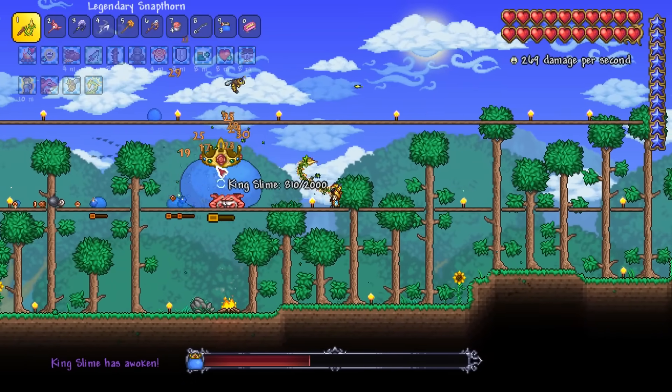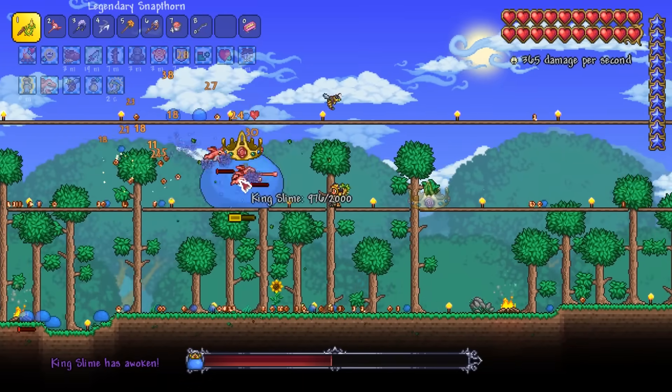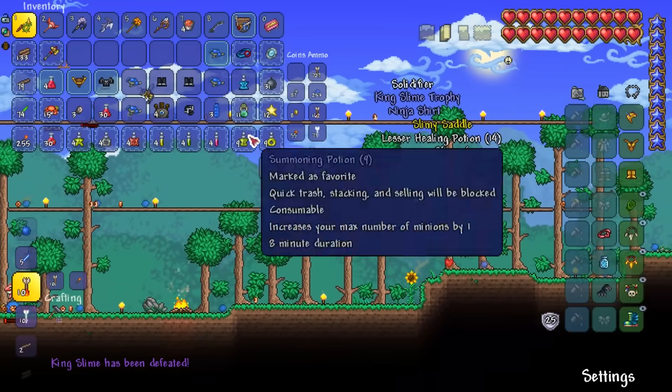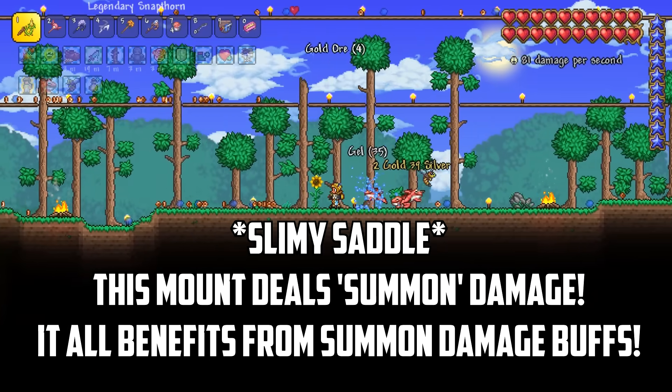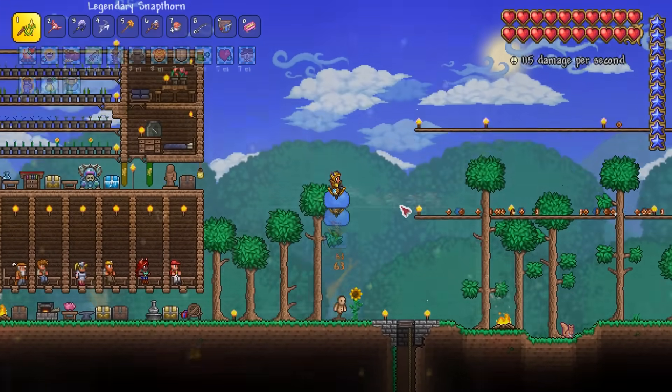Did you know that summoner's whips can actually benefit from flask buffs? We can only craft Poison Flasks at the moment but more powerful flasks will be available soon. I use one of my Slime Crowns to summon the King Slime, trying to get the Slimy Saddle mount — when you bounce on enemies it actually deals summon damage. With all our damage buffs we absolutely destroy the King Slime and a few slimes later we finally claim our prize.